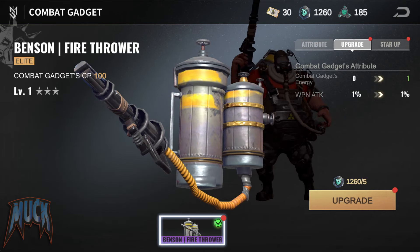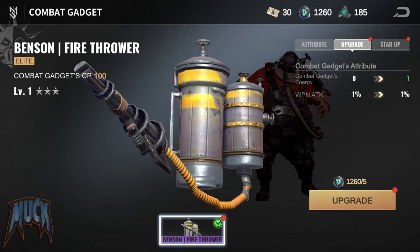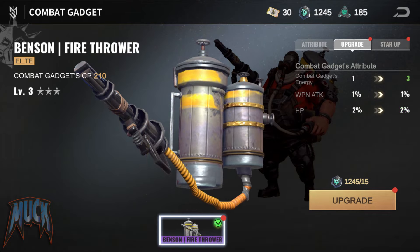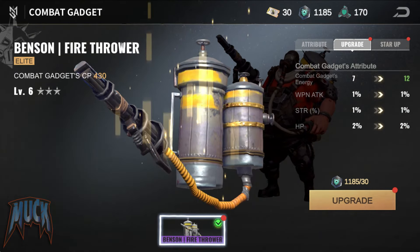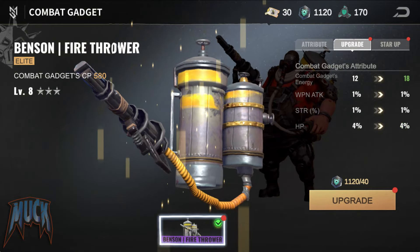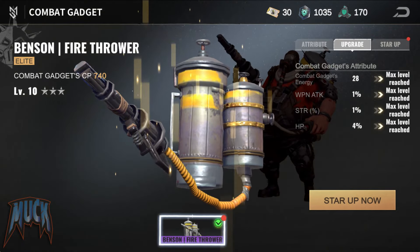Benson's gadget is called Fire Thrower and grants him up to 6% Weapon Attack and 6% STR, also up to 24% HP. With the gadget skill, Benson can accumulate up to 5 layers of Burning Status.